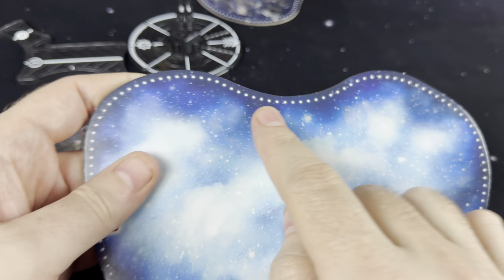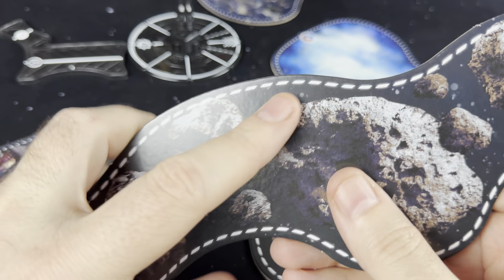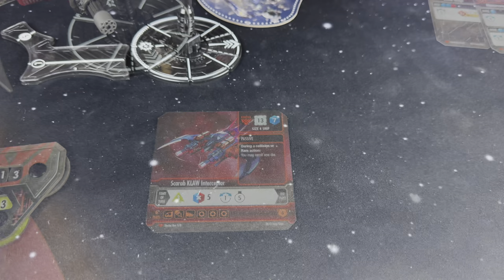The other important thing about terrain features is the different types of dots around them. If you have these dots, this is going to increase your evasion by two when you're attacking. And if you have the longer dotted lines — kind of dashed, almost looks like rope — that's going to reduce damage by one. So basically you're getting a little bit of cover from those asteroids.